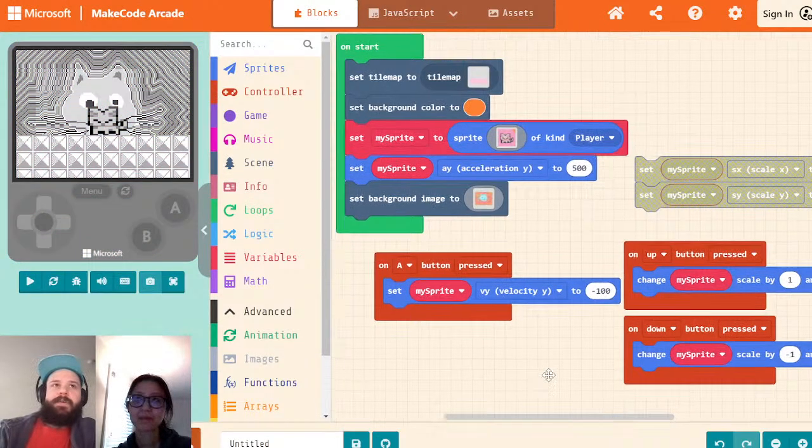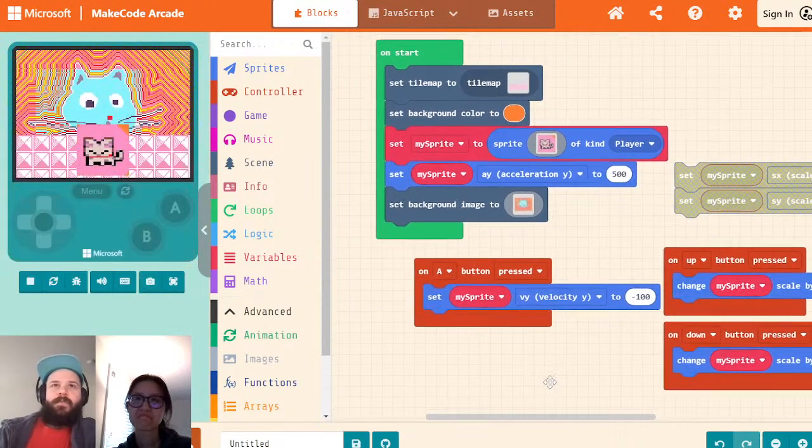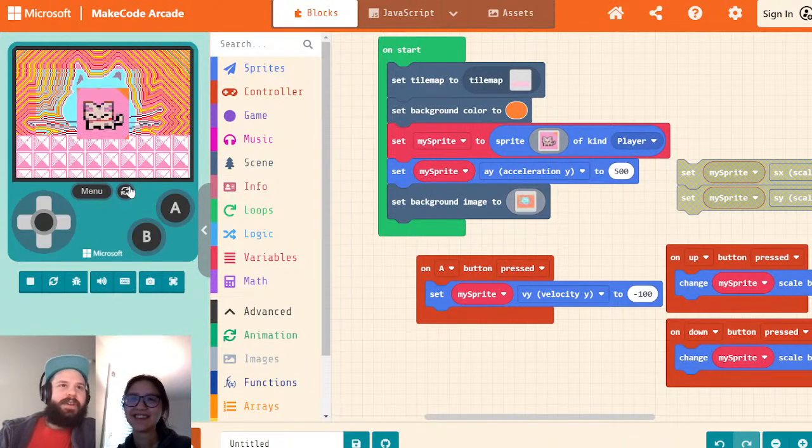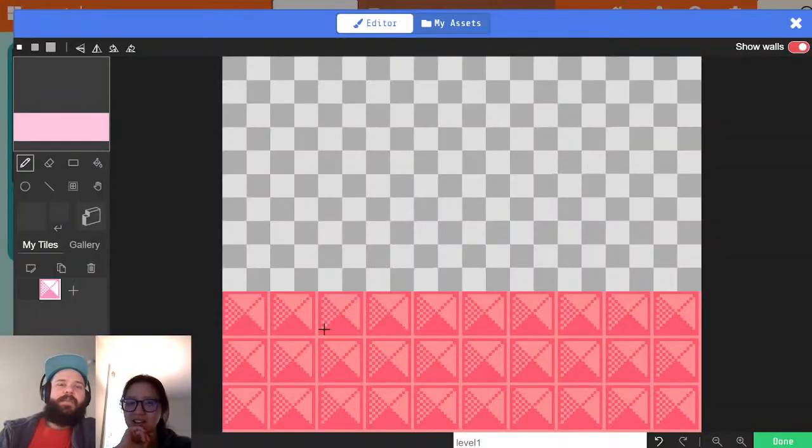So that was about 25 minutes. Replace color also works in tile maps — same thing: select one tile to be your background, select one to be your foreground, then do a replace just like you can in the image editor. Outline does not work in tile maps because it doesn't make sense there.